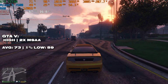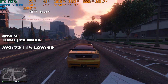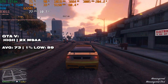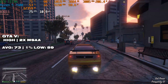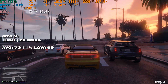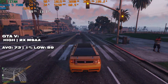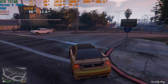Unlike Red Dead Redemption 2, Rockstar's cash cow GTA 5 gets on pretty well on the high preset with 2x MSAA. 73 FPS with a 1% low of 59 is much better than what we were getting with the Q6600, and there were no weird rendering problems either. It's a smooth, high-quality gaming experience — the GTX Titan paired with a competent 8-threaded CPU will do pretty well in GTA 5.